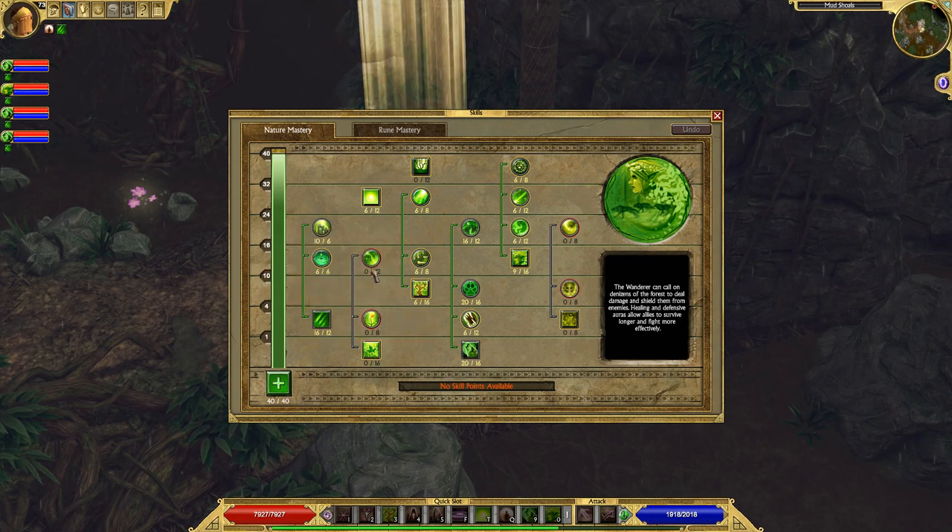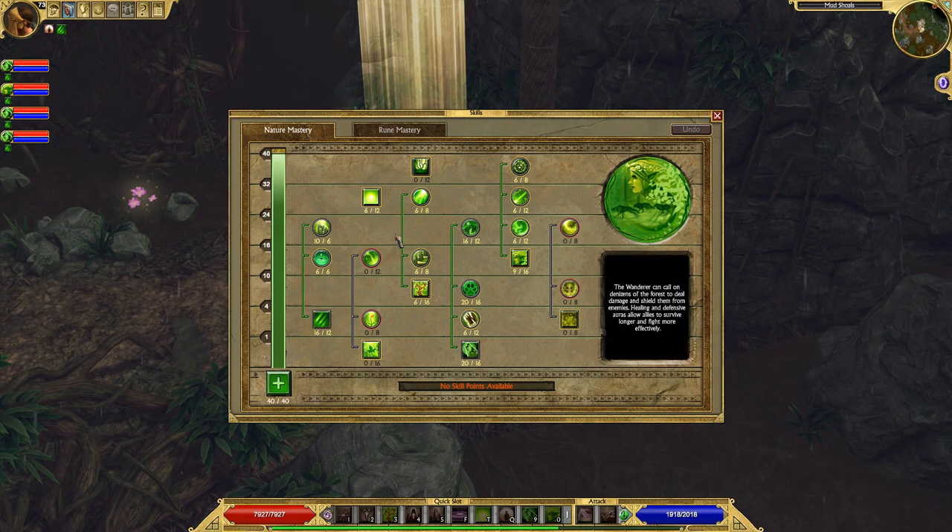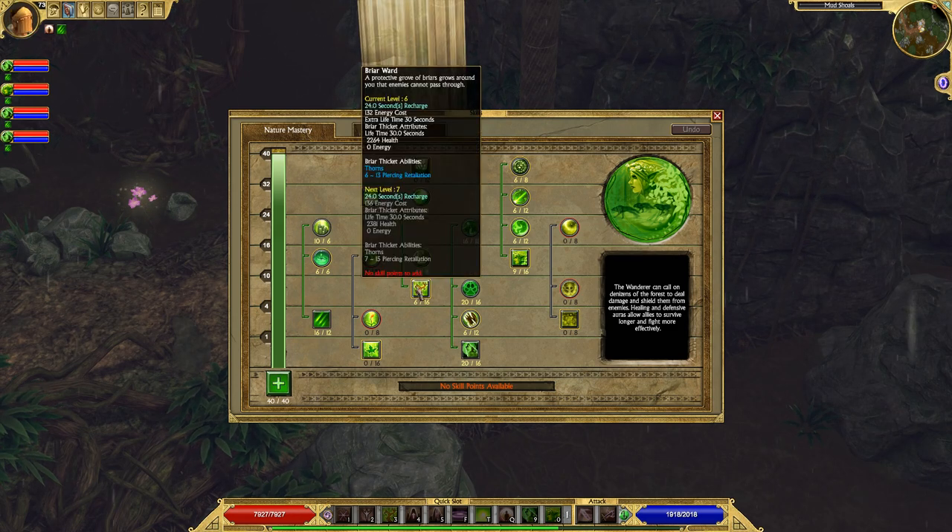Heart of Oak is one of the best abilities in the Nature tree — it's an amazing buff that increases your elemental resistances as well as the total percentage of your health. Regrowth I recommend you skip because it's just a healing spell; if you need to heal your wolf, just resummon it. Briar Ward — I only put one skill point into this as well as the passives that come with it, and I use it almost every time I fight a pack of enemies that are going to be difficult or deal damage to me.